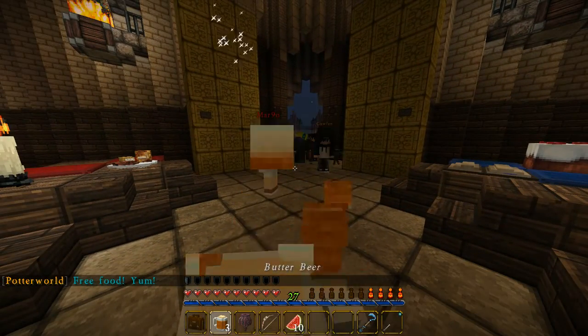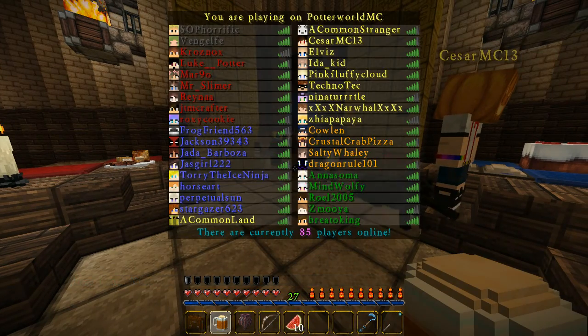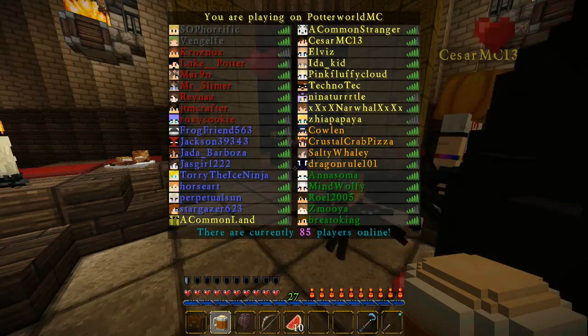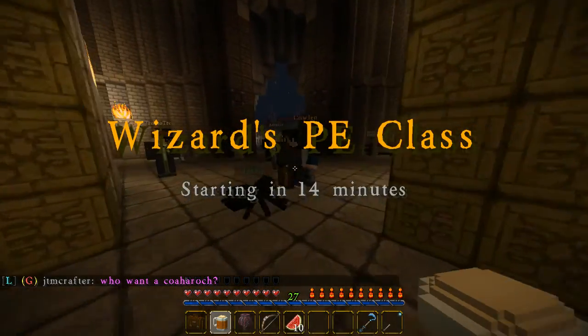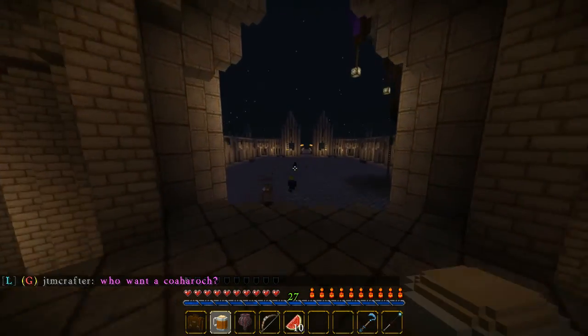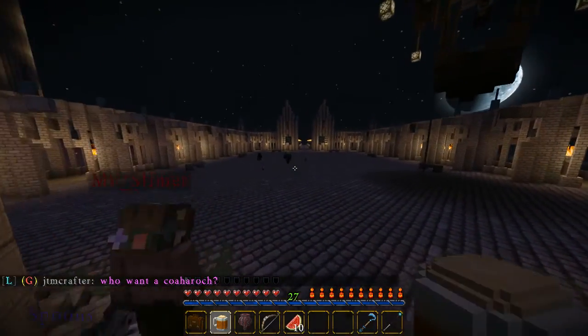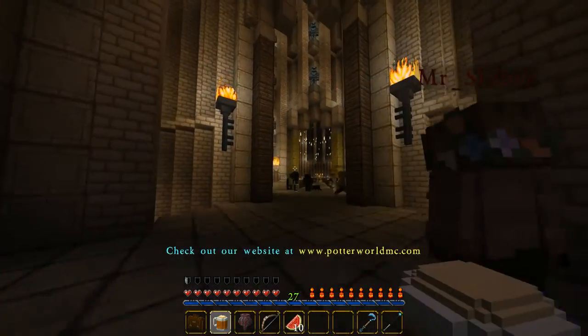First, I've got to replenish my food. There's not too many people on anymore — I don't know if some people are in a class or what. Wizard's PE starts in 14 minutes, which is another class I'm really bad at. It's parkour, so if you're not good at parkour, you shouldn't be doing that.